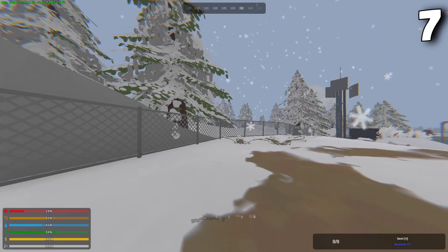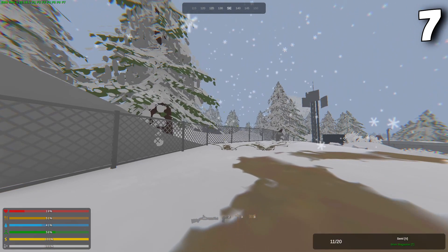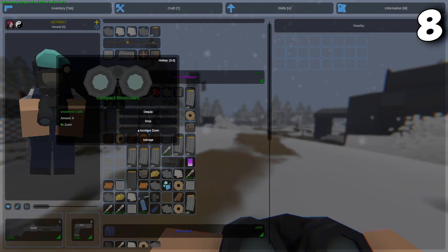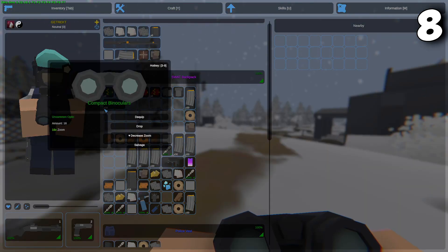You can also hotkey melees, and they don't have to be in the primary or secondary slot, so you can always run around with two firearms. Compact binoculars can be increased or decreased from 8x to 16x zoom.